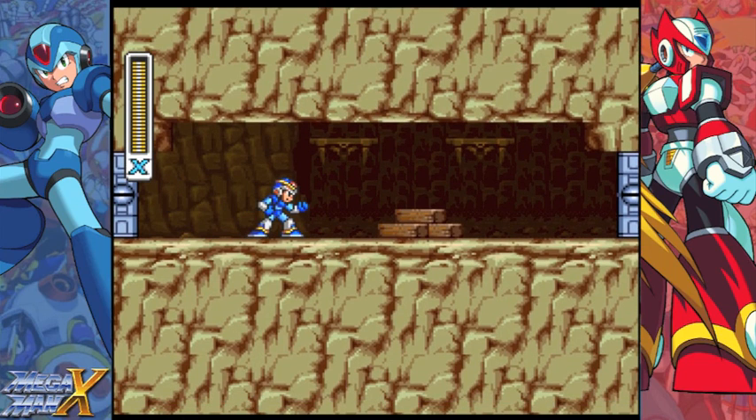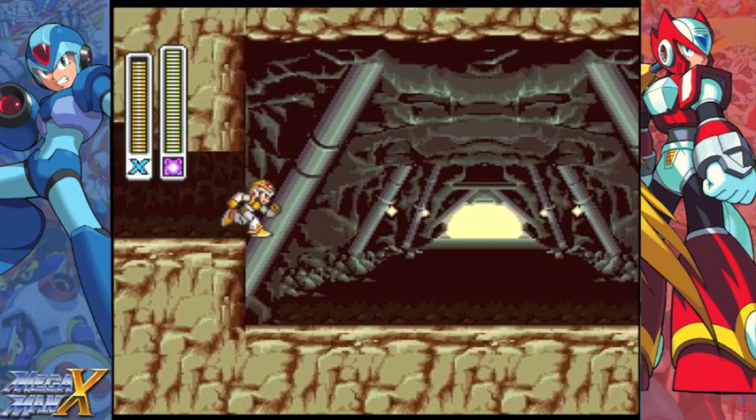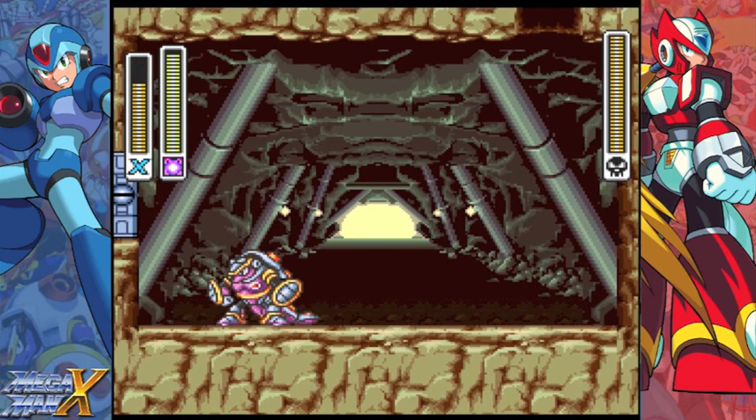Any recommendations for the fight? You're going to want to use the spark ball thing. So, Armored Armadillo — he's actually a pain in the ass if you don't have his weakness. First rule: he's impervious while he's rolling. Second rule: you want to shoot him when he's unprotected.